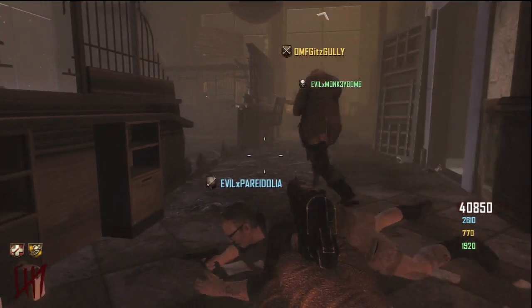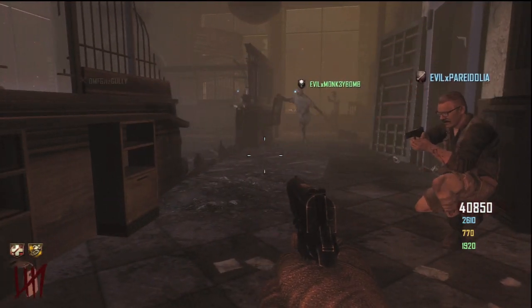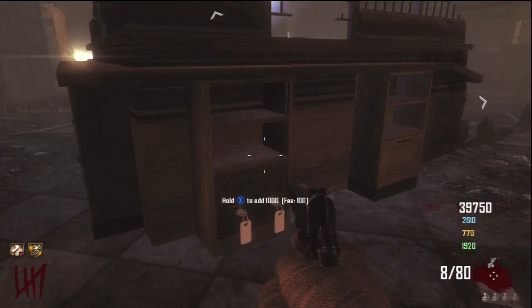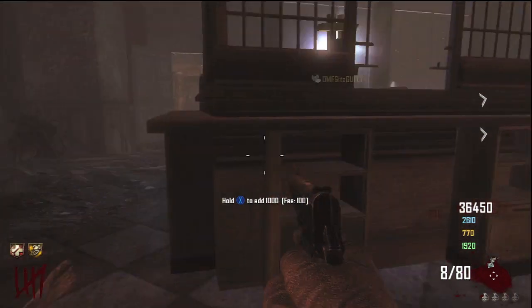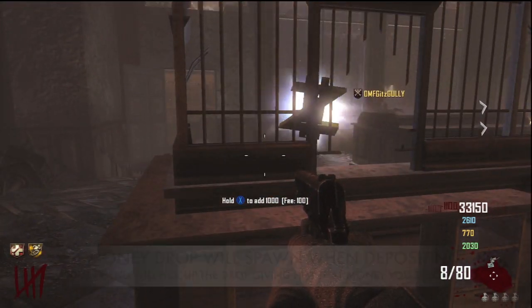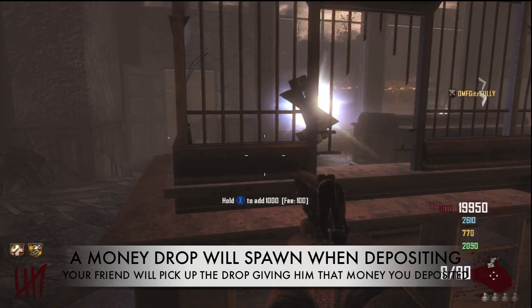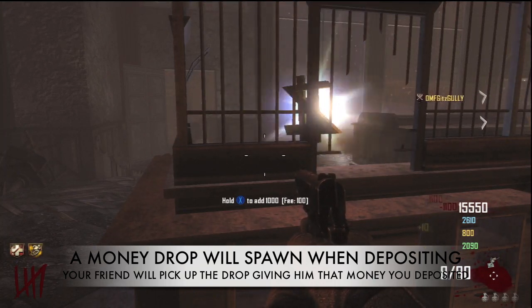Then you will come here to where I am, by these two sets of golden keys located outside of the vault. You will hold X and you deposit a thousand dollars, and every time you hold X you will deposit a thousand points each time, creating a money symbol with the two strikes going through it.